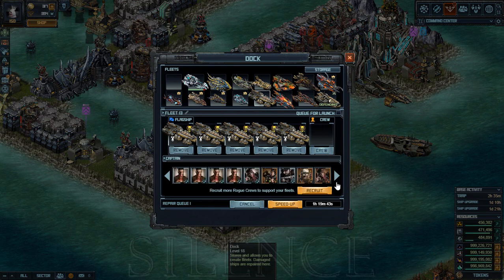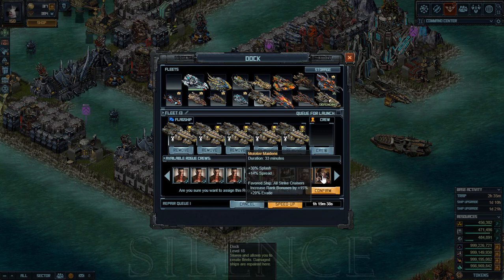Now I'll use a crew. I will use the Sea Serpent, or you can use the Steelhead, for the splash. The splash we have is more than enough, but if your splash is less than mine — less than 150 percent — it's better to use this crew because it has 30 percent splash, so it's recommended. Just keep in mind the duration is only 33 minutes, so it's not long and it's not easy to find them. Keep that in your calculations.